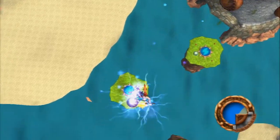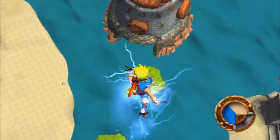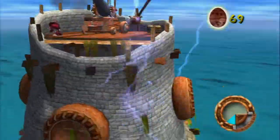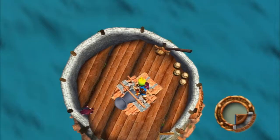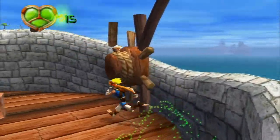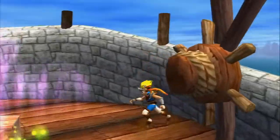All those blue eco vents wouldn't have been open if we didn't unlock the ones in the Forbidden Jungle first, so that's why we came here second. I didn't know you could land on those. That's one of like three ways we can break open the strong crates.